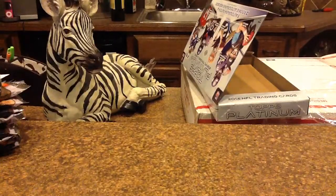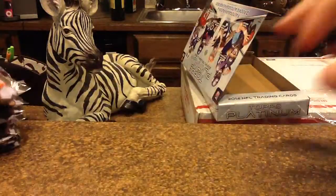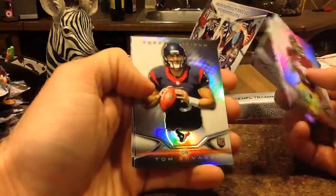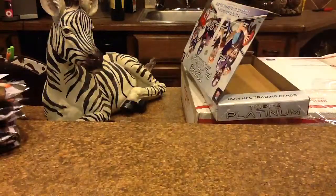Plus you've got a patch auto, and I saw it was green too — I think those are out of 99. Let's hope you hit something nice. Kevin Norwood X-Fractor and base. Hands are kind of shaky. Tom Savage again. Black Devon Street — those are one per box. Jason Merrill rookie base. Nice Calvin Johnson there.